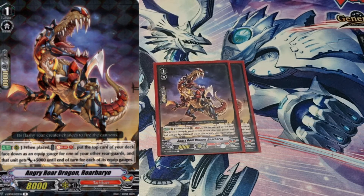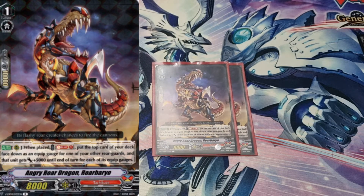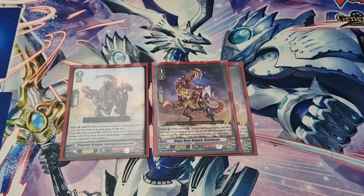Then I play two of Raw Barrio. Auto Rear Guard — when played, Soul Blast one and put the top card of your deck face down as an equip gauge for one of your other rear guards, and that unit gets 5k until end of turn for each of its equip gauges. You only play two because you're not going to use him too often, but what it can do is — if you're trying to push for turn and you don't have it, and you have Sweep on board, you can give him another gauge.